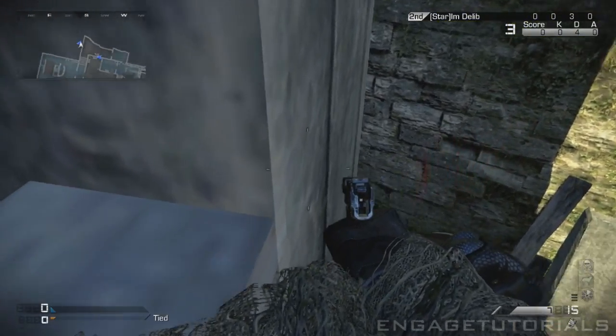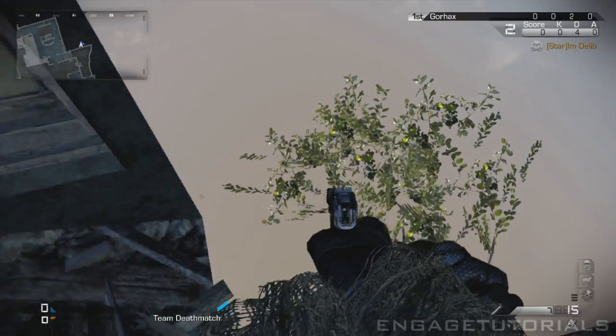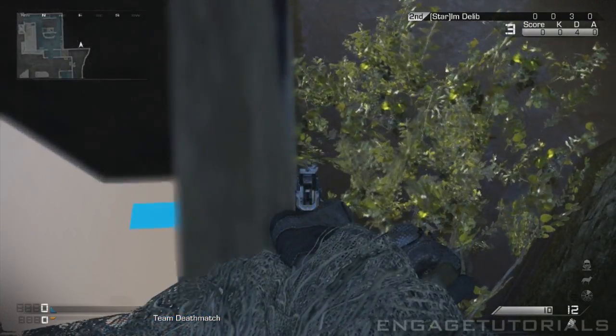So just go ahead and knife jump over to this ledge here in the corner of the map. Then you want to come in this side of this pillar here and kind of jump around, and you should land on the outside of the pillar.